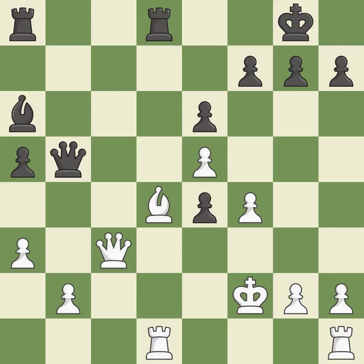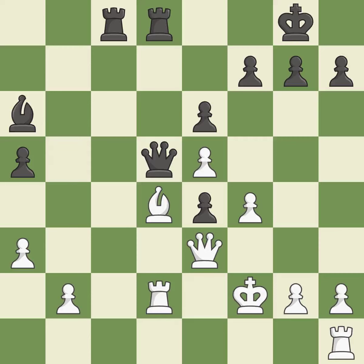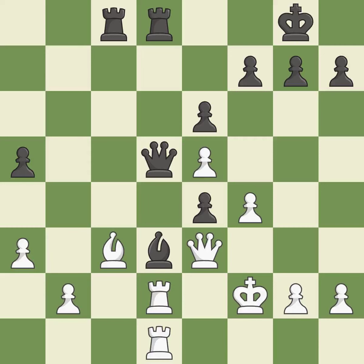Now that the rook is on an open file, it is easier to control squares all over the board. This defends the attacked pawn. The rooks are coordinated and powerfully doubled on the file. This threatens to reveal an attack on a queen. This requires an outpost — a square currently in play where a pawn cannot push the bishop off the board. This move puts the bishop on a safer square.